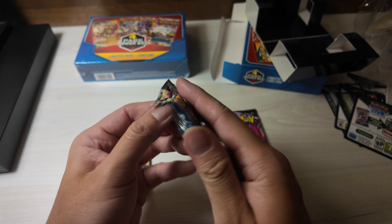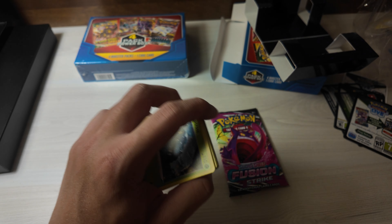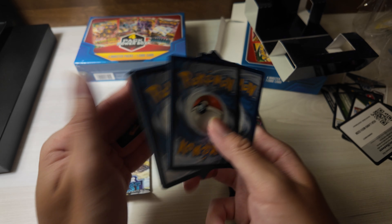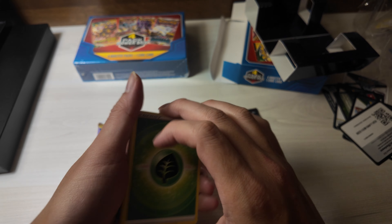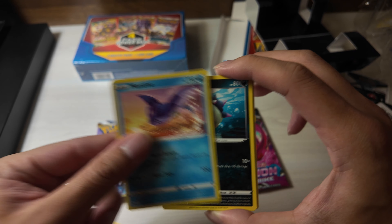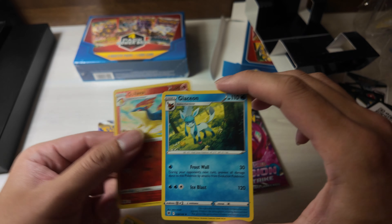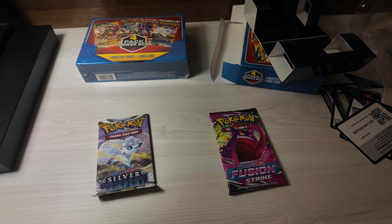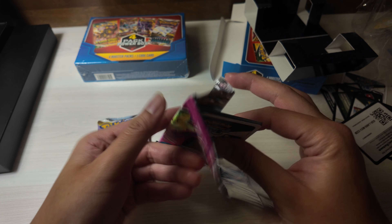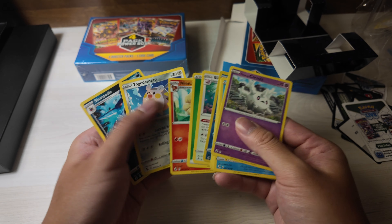Let's go with Astral Radiance - still haven't pulled the Machamp yet, probably not gonna get it, but it'd be kind of dope if we did. Let's see: Leafeon, Togetic, first shot, Heracross, Mantine, Quilfish, Basculin, reverse holo Quilava, Glaceon - unlucky. Fusion Strike, Silver Tempest - wait, two Silver Tempest packs? No that was Astral Radiance. No hits. I ruined it, I apologize guys, nothing there.